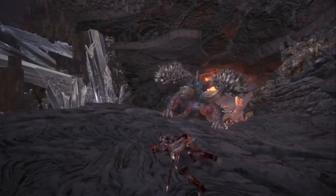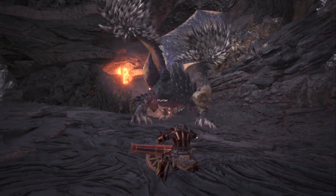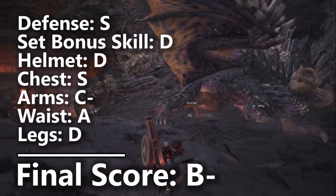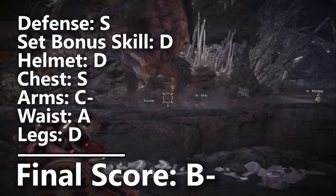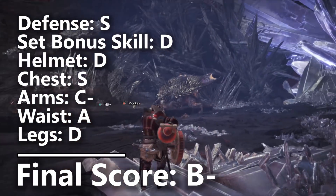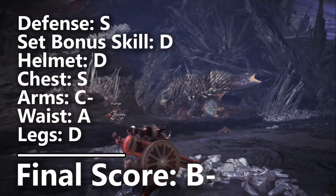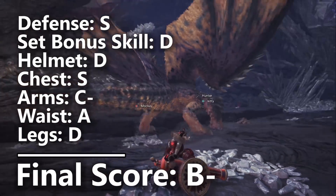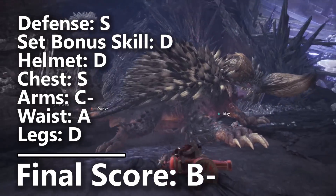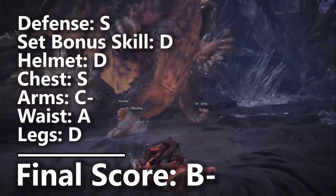Let's go ahead and tally up the scores. The Damascus set has one of the best elemental resistance attributes in the game, so we placed it in S tier for defense. However, it has no set bonus skill — that got a D. The armor slots continued in this order: D for the helmet, S for the chest piece, C for the arms, A for the coil, and D for the leggings. The Damascus set ends up with a score of B minus, which isn't bad. Just recently I was rating the Vaal Hazak Gamma set, and that ended up at B minus as well, so when you think about it, that's actually pretty good.